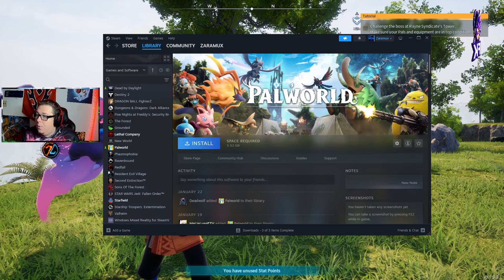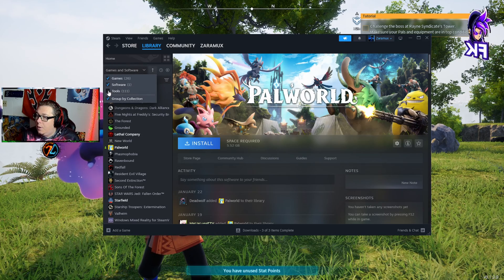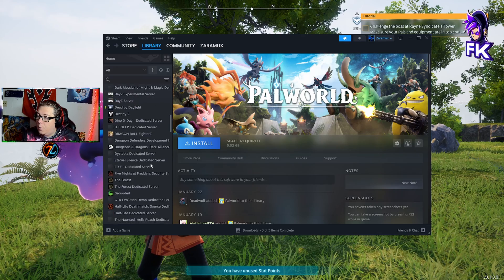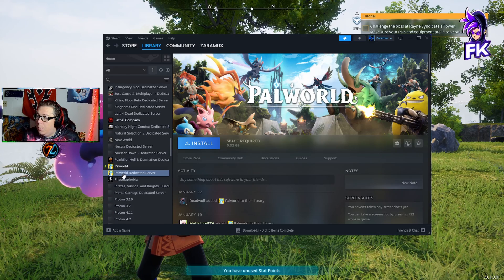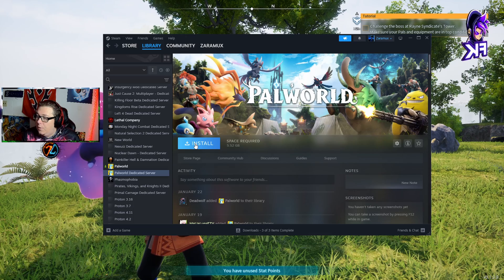The first thing you want to do is open your Steam library, go there and click on Tools. You're then going to scroll down and look for Palworld Dedicated Server, and then you need to install it. You can install it wherever you want.